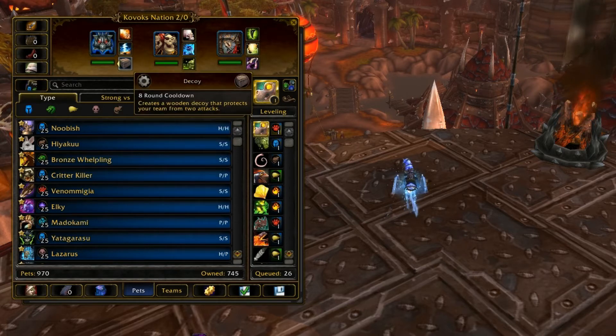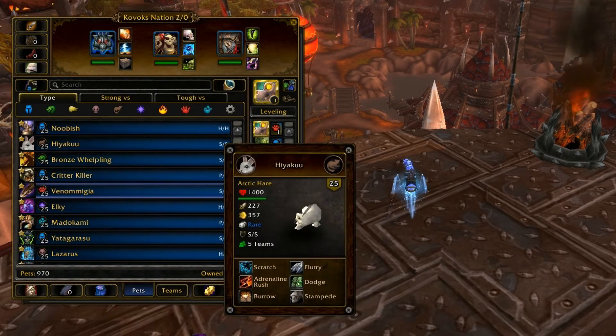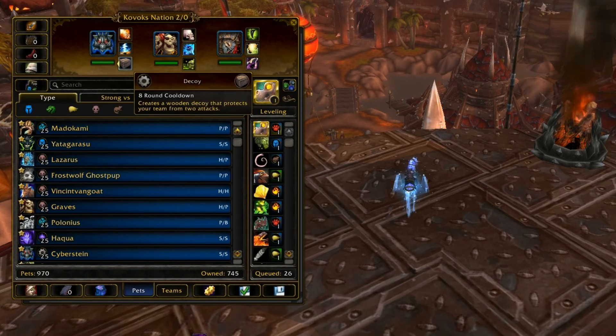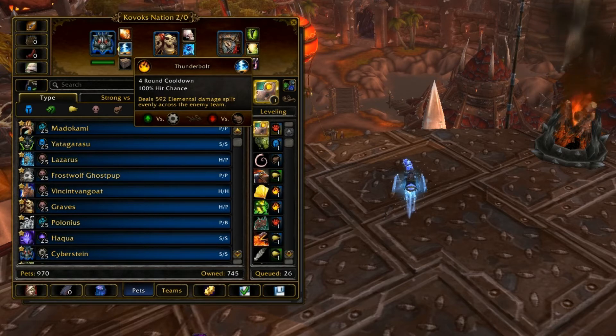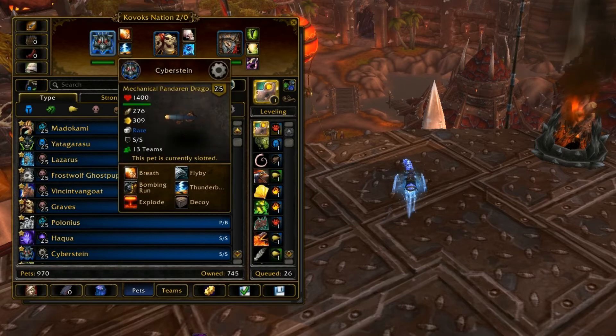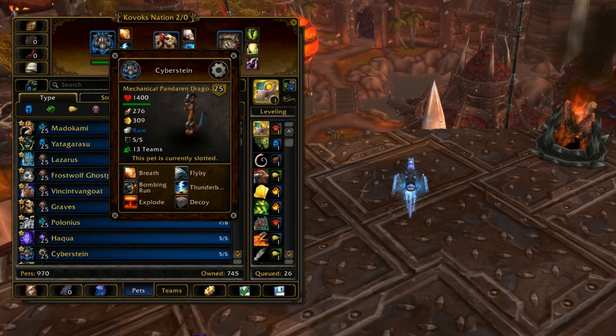He's also got Decoy. Decoy blocks two attacks on an 8-round cooldown. If your opponent doesn't have a way to deal with Decoy — like multi-hit abilities with Flurry, or an Immolation to take it down in the back row with a Fiendish Imp — they're going to have to attack it twice to take it down, which gives you an extra turn. You lose a turn throwing down the Decoy, so your opponent also loses their turn trying to attack it. On your next turn, you can attack them with impunity if they decide to attack it again. Most of the time you'll get off a great Decoy.